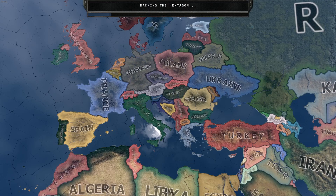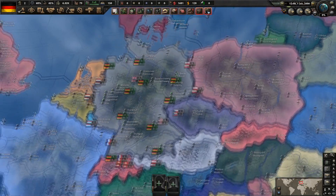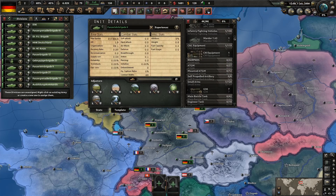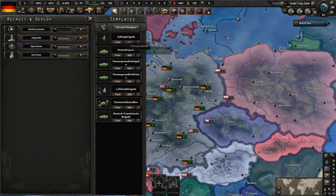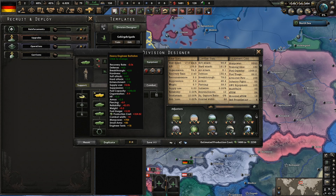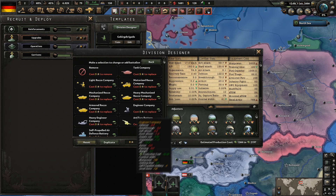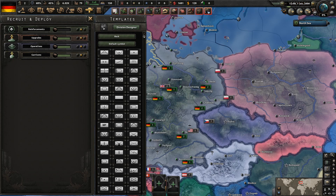Starting as Germany, there are some special division icons and a lot of equipment to produce for those divisions. New things include armored infantry, heavy engineer battalions, various artillery types, and many different battalion types. The division designer has a lot of new templates you can create with many different unit combinations.